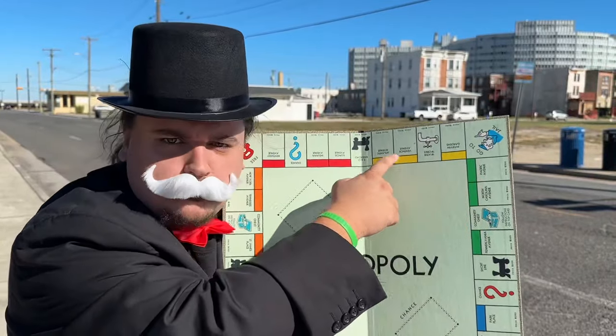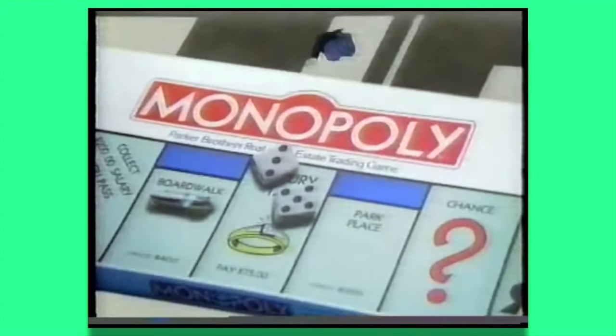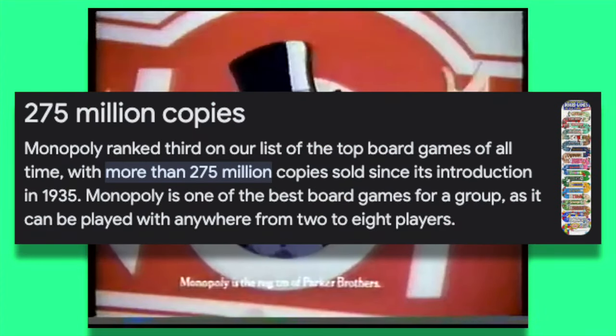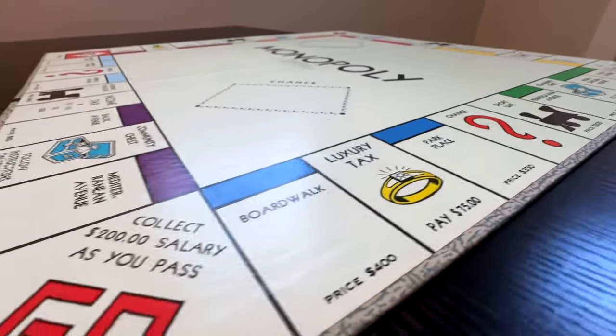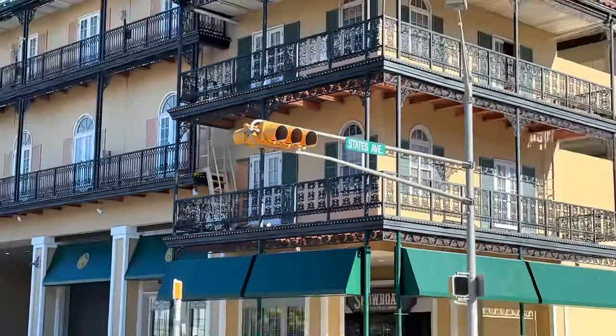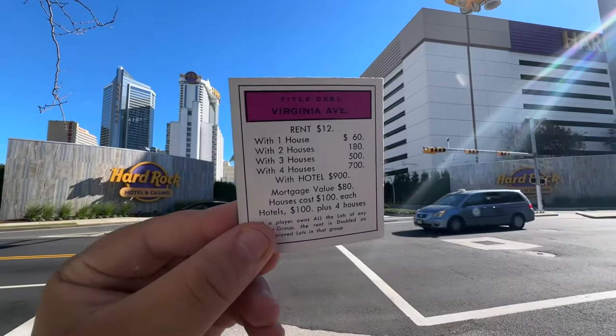I will be visiting every Monopoly property in real life. Monopoly first came out in 1935 and has become one of the most popular board games of all time. Basically, you go around the board trying to make money and buy properties. But something most people don't know is every property in the board game is based on real-life places in Atlantic City, New Jersey. From Virginia Avenue to St. Charles Place and even the Boardwalk are all located right here.